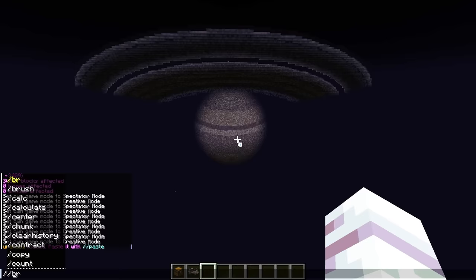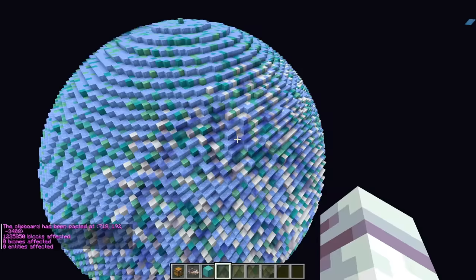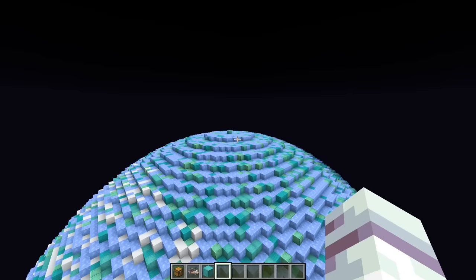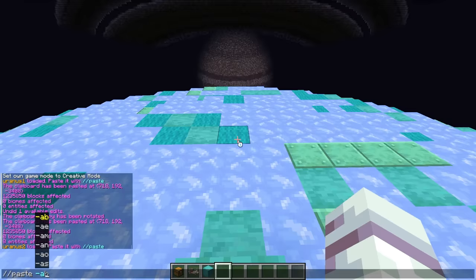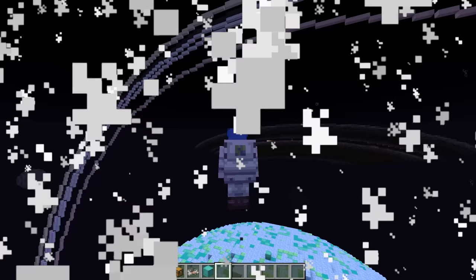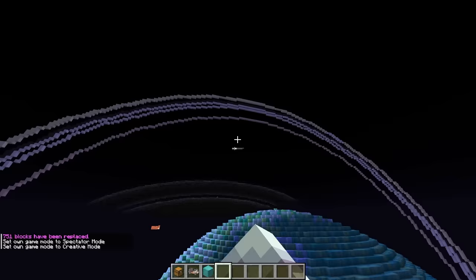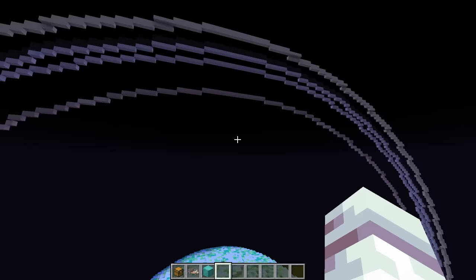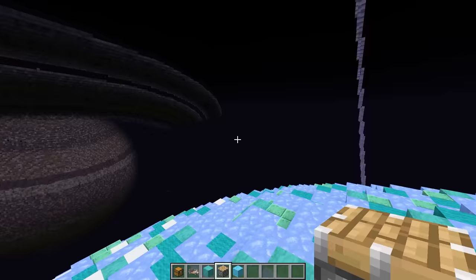So let me go ahead and fly all the way over here, and now I think we're far enough away to paste in Uranus! So there we go! The icy planet of Uranus has been pasted in! But wait a second, this planet is missing something too! Because although you might think this planet doesn't have rings, Uranus actually has some crazy vertical rings! So now let me go in and paste in Uranus' rings! And whoa, oh my gosh, these rings are so cool! And although these rings aren't as massive as Saturn, they're still super cool, because it's the only planet in the entire solar system that has rings that are completely vertical!